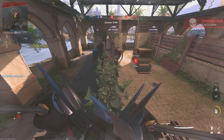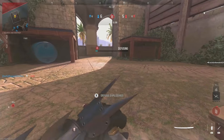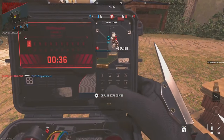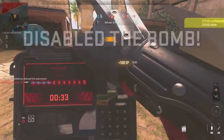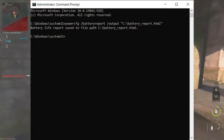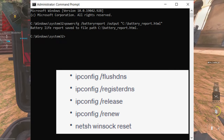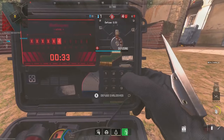If the error persists, it's time to restart your network settings. Some network configurations might be causing conflicts, and a simple restart can often resolve them. To restart your network settings, open the Command Prompt as Administrator. Paste the following commands one by one and hit Enter after each one. Restart your PC to complete the process.